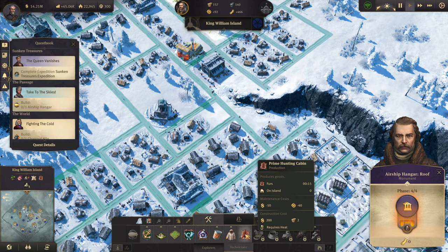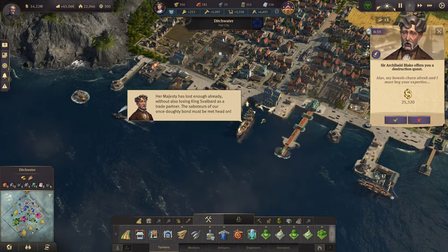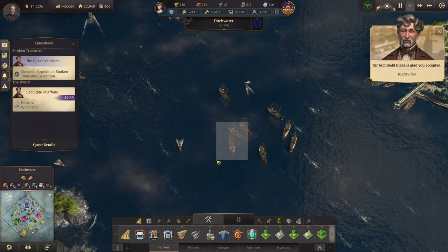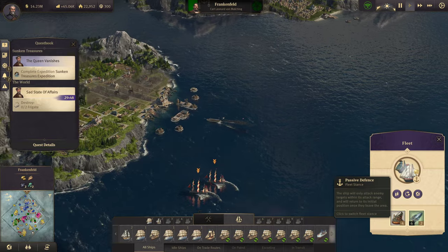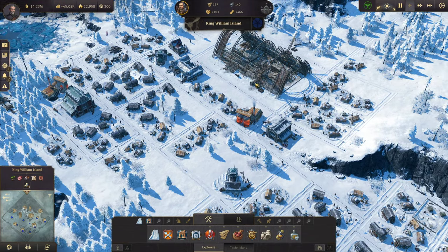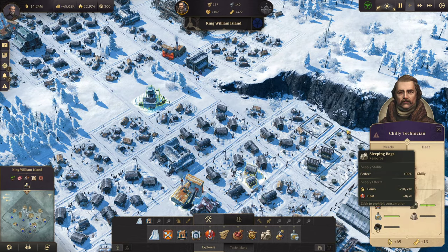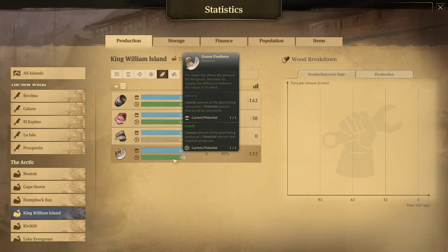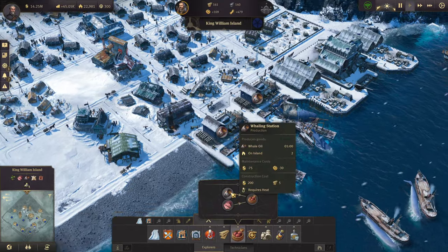So we need to start thinking about the things that they need. We have two frigates over there — send them off. We do need to bring in canned food, and we're going to want parkas. We're over a little bit on everything. We need more pemmicans, so let's go ahead and get some of that taken care of.